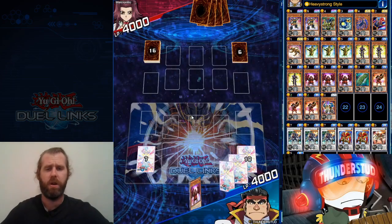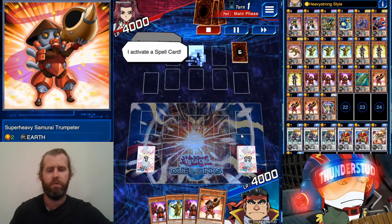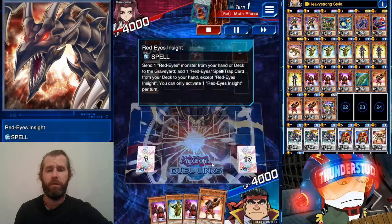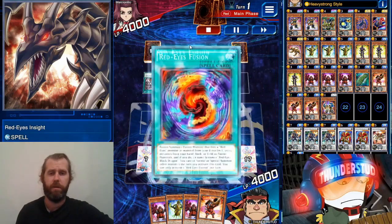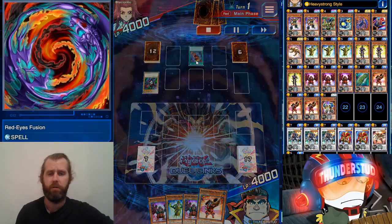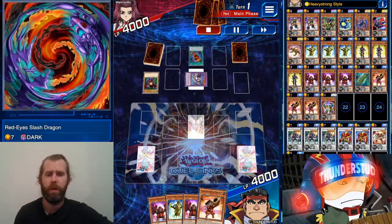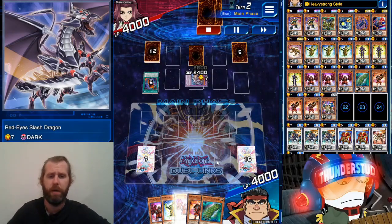All right, here we are facing Akiza, going second. We're using Heavy Strong Style — that's why it looks like we have two Benkis, but we don't actually have two Benkis; the skill adds the second one. Neos Fusion in there — we should dunk on this deck relatively easily with our Super Heavy.